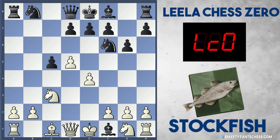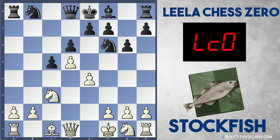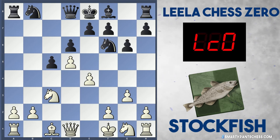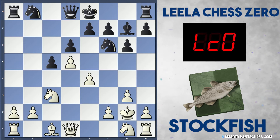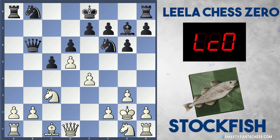Bishop takes f1, king takes f1, black plays d6, white plays g3, bishop g7 and king g2 from Stockfish. I only say this because now Leela played a move out of the book which was queen b6. This move had not been seen before in my opening book. So basically black sacrificed a pawn to gain some open lines on white's queenside.